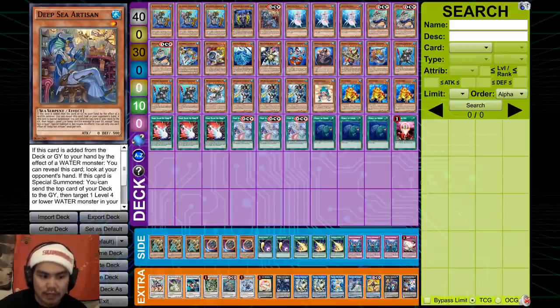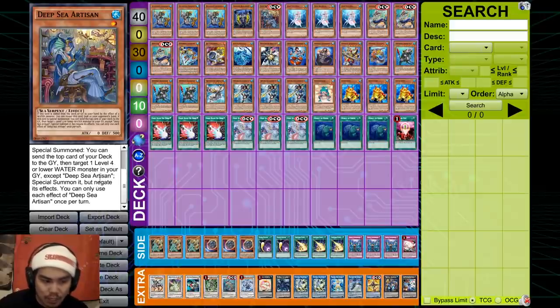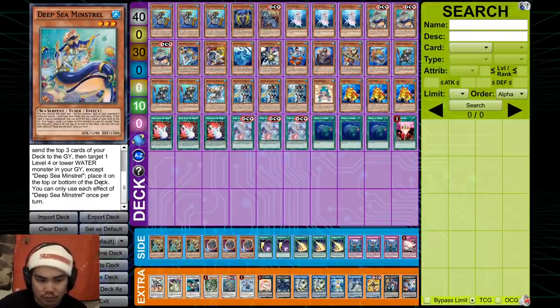I play one Artisan. I like Artisan because in some hands you can actually search it with Dragoons and then look at your opponent's hand, so you can decide whether or not you want to go the Minstrel route — it's basically a free Minstrel. Also, it has an effect where if it's Special Summoned, you can do a Gulp of Bulb effect: dump a card and Reborn any level 4 or lower Water monster. There are a lot of really good targets — for example, if you Reborn Minstrel, Minstrel can actually mill 3 for cost and then target any Water monster to place it on top or bottom of your deck, which means you can essentially stack your deck. You can add D.Va back to the top of your deck and just play.